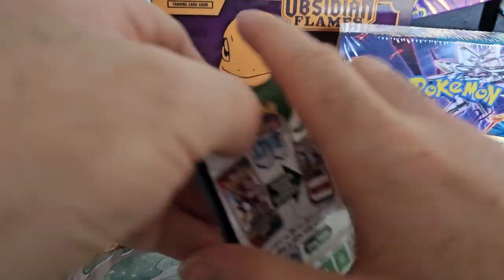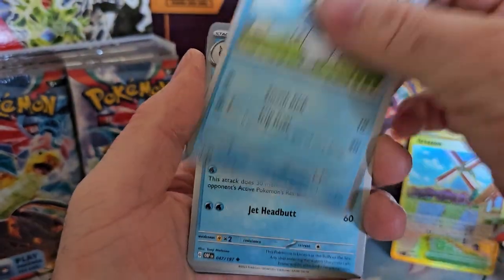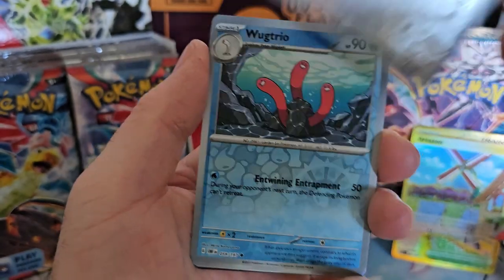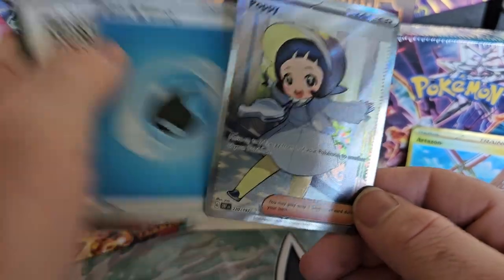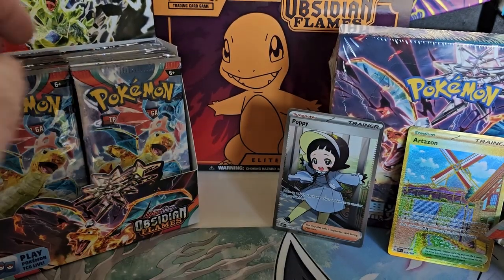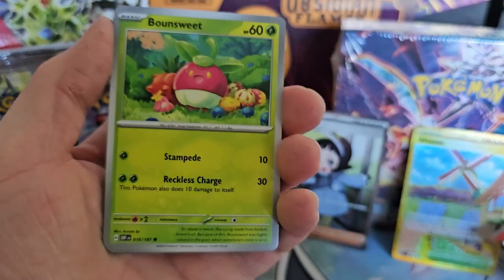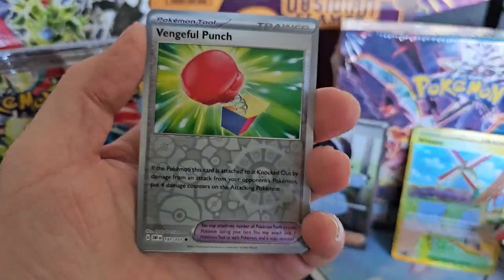Let me know if you guys are going to pick up English 151 as well, because I'm definitely thinking about picking up some of it. It was a very fun set to open. I definitely want to get the three starters if I can. A Poppy — very nice, already pulled her, but that's okay, we can always do another one. Dragonite. Never get tired of pulling Zards.